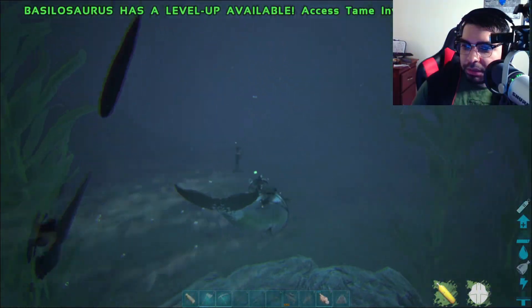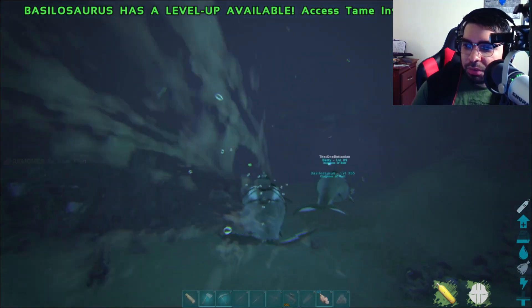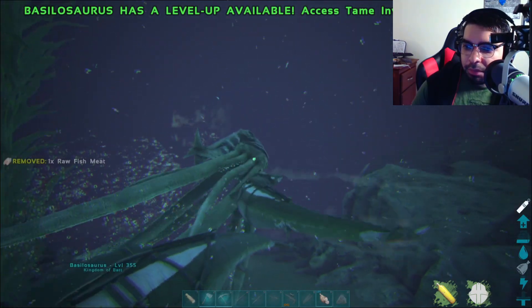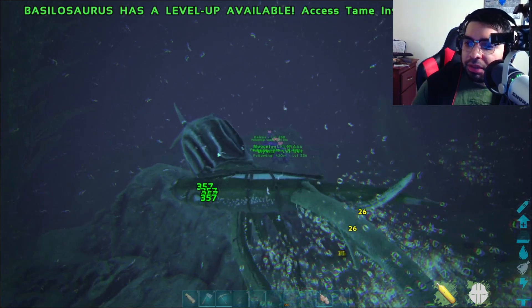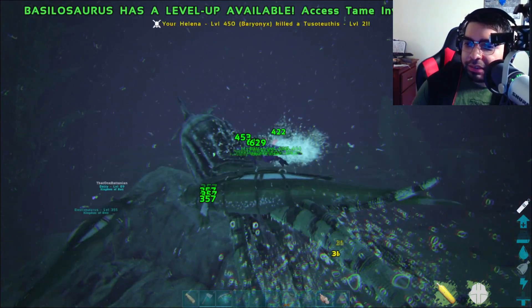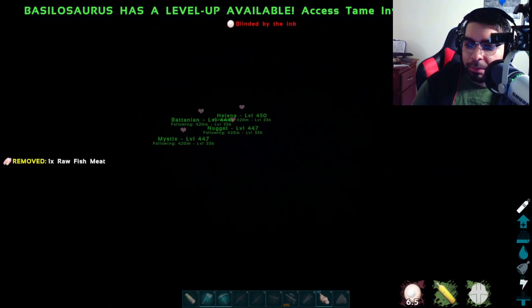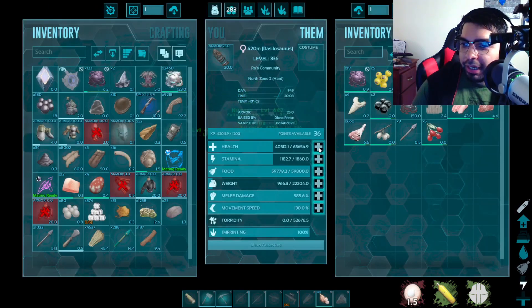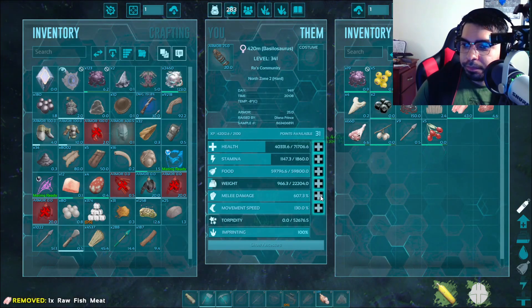Okay, there's a tusso to our right — we just swim by it. Oh, it's coming for us! That's fine, it can grab you. Hey, what are you guys doing? Come on, quit being lazy! Stay away! Oh shoot — oh, we killed him. I'm blind. I don't like being blind in the water.